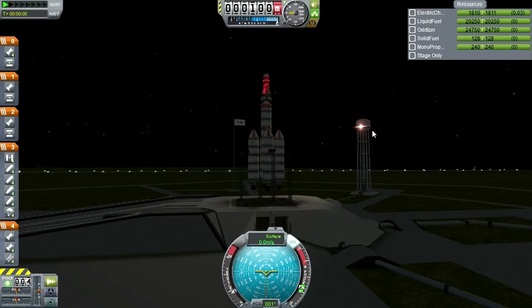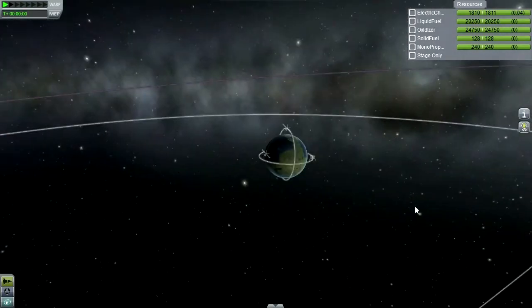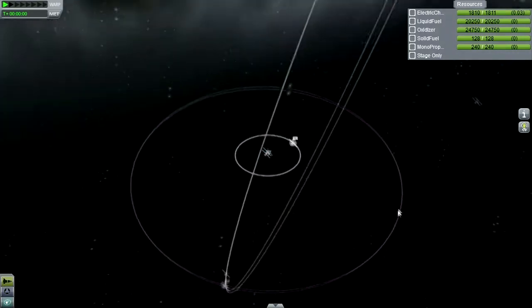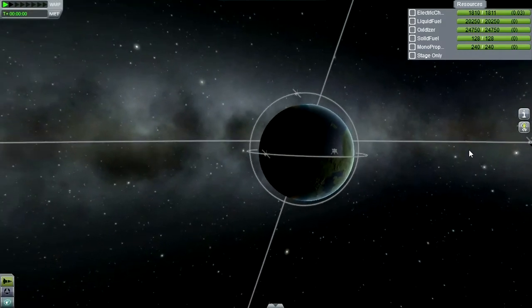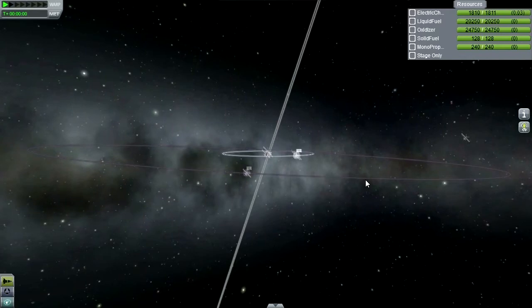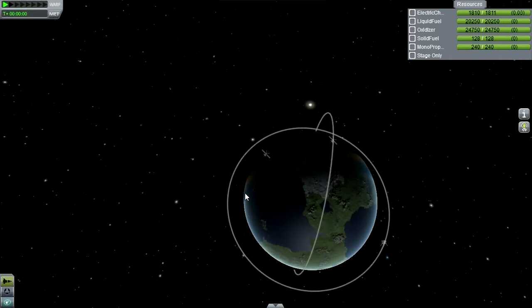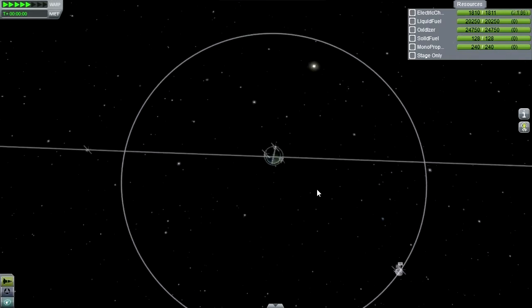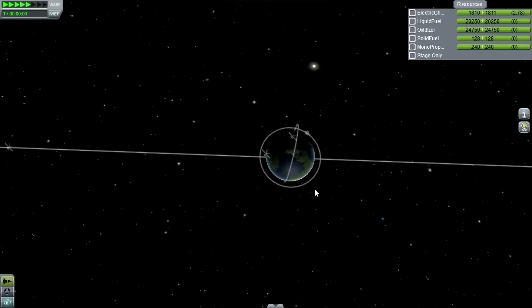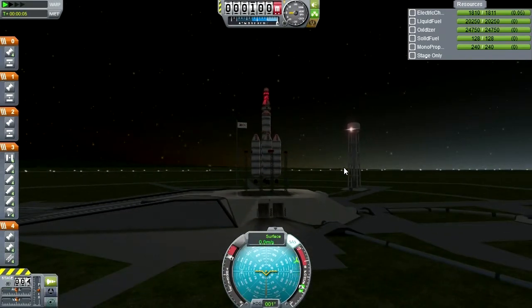It's a nighttime launch — we've got our lights, SAS is on, throttle is up. We need to make sure we're in the right part of our orbit to intercept; we're not actually, so we need to time warp a bit. The asteroid is over there and we still need to head south — or north, depending on when we launch. Let's get this all lined up and time warp a little bit. We'll head north once we get to this point, so it'll be sort of a dawn launch. Without further ado, we're heading north.